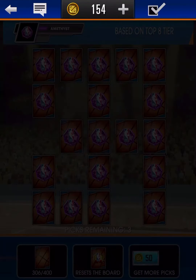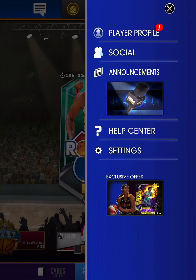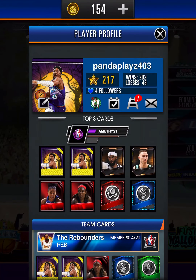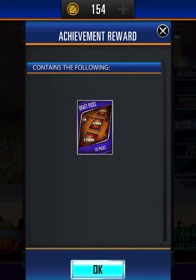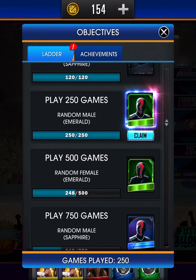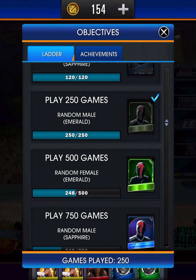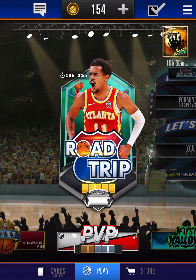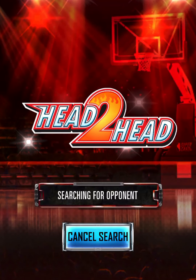We'll use these four picks and check out the achievements, then hop into another match. This video might be a little long but I like doing these videos for you guys. We get two achievements: one gets us 10 draft picks, and the other gets us a random Emerald card. We'll use those after the next match.